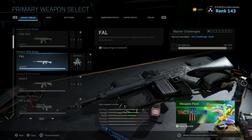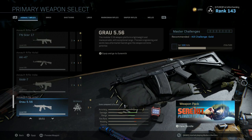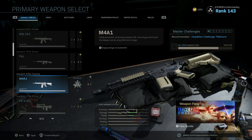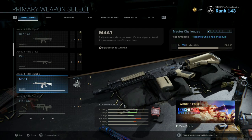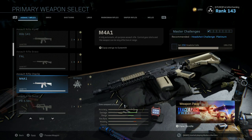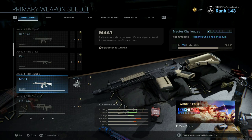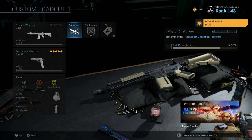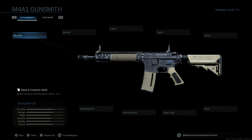With the assault rifles, the highest unlock level I've seen through all of them is 71 for the M4A1 because it has the most attachments and is one of the most versatile ARs in this game. It's debatably one of the most OP assault rifles, but that's just because of all the stuff you can do with it — you can easily play short, medium, or long range depending on your setup, and it holds its own in Warzone very well. We're going to use it as our example.